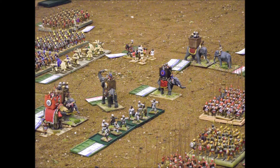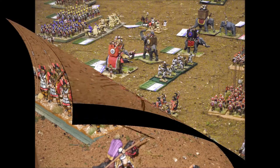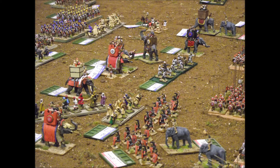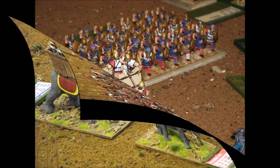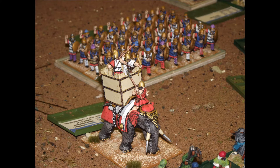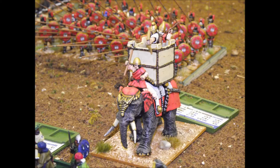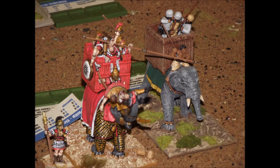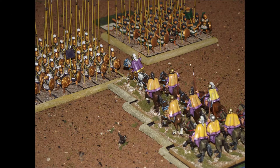Elephants are quite powerful once they get into combat and are quite difficult to kill, but if they do lose a combat they will stampede away, which means that if they then come into contact with your own troops they will fight you. So a lot of the tactics being used here are going to have to be based around what these elephants are doing along the entire length of the table. It's quite easy to find yourself suddenly attacked in the rear or flank by an elephant from either side — they're really not too choosy about who they decide to attack.